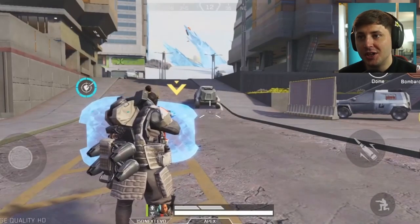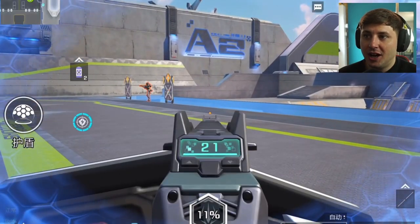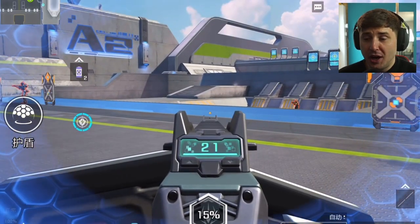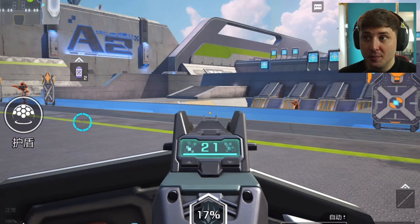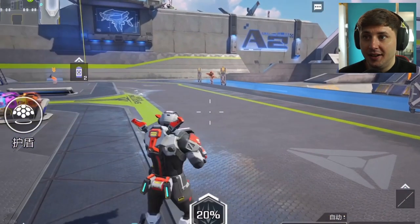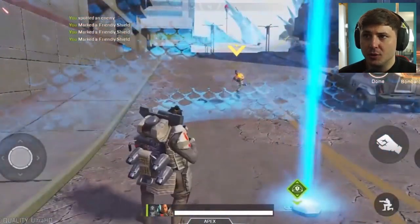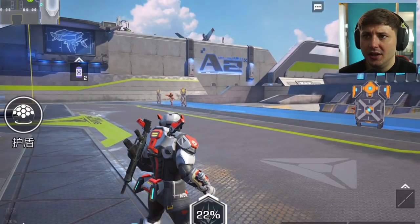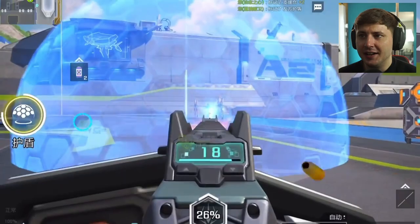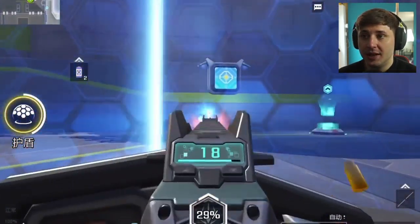Gibraltar — the big boy. He's got his arm shield, and he's got the exact same arm shield as his High Energy Heroes character. He looks like a Halo Spartan in High Energy Heroes, which looks OP. He's got his dome — a banded dome on Apex Mobile, and more of a higher dome on High Energy Heroes. He's got the exact same dome he had on Apex Mobile — you can't shoot in and you can't shoot out of it, which makes fights really fun.